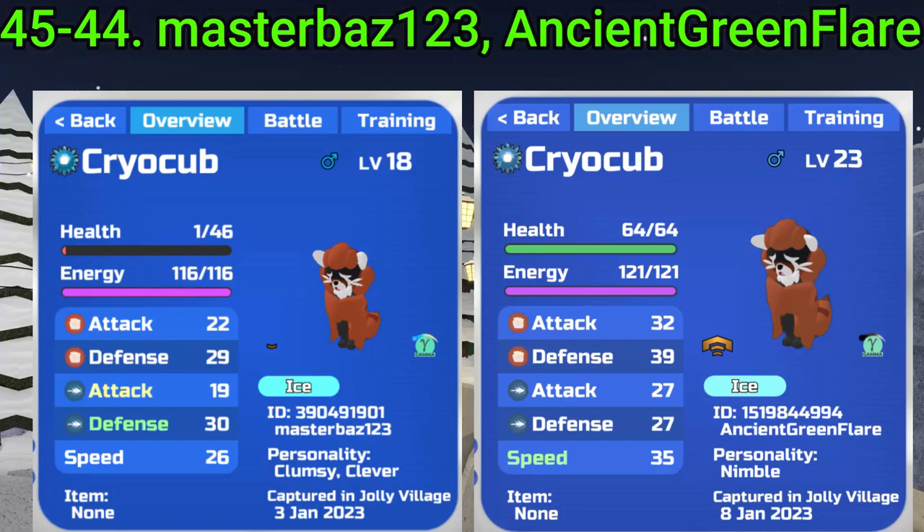Numbers 45 and 44 go to Master Baz and Ancient Green Player. These guys found a Gamma Cryo Cub — pretty nice natures and pretty rare as well. Very nice find, guys.